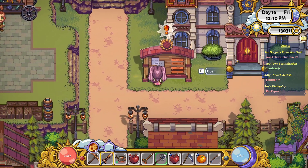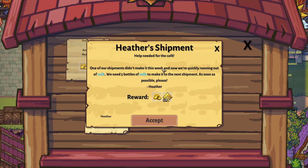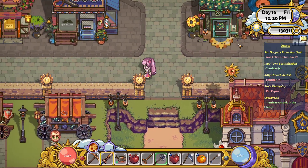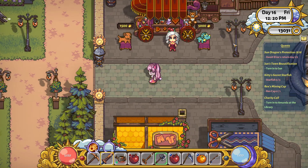Rex's cap — okay, bulletin board. Sure, we'll donate money. Oh no, we can't do milk because we don't have the farm animals yet. Oh it's a little bit of lag for a second — there we go, we're back.